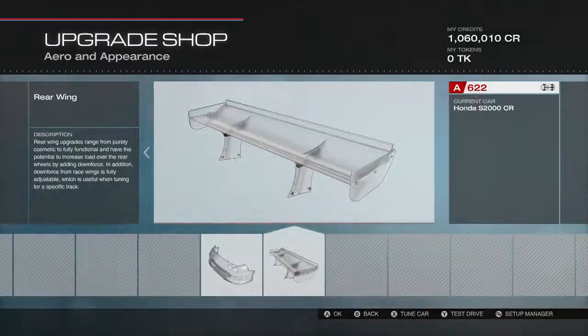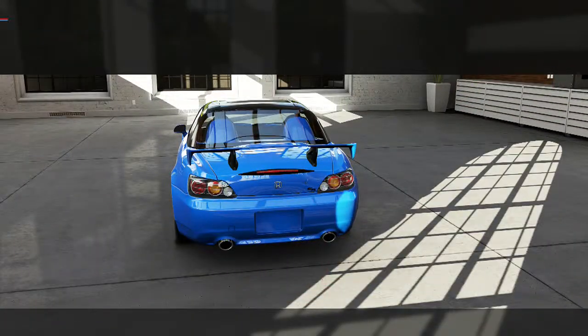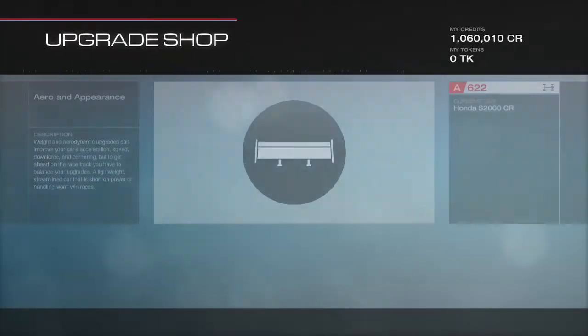To be honest, I'm not going to do anything with the body. That wing just looks stupid. I wish you could take the wing off that thing, but you can't.